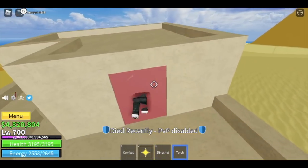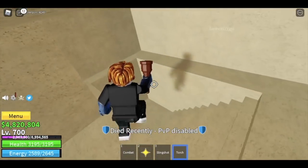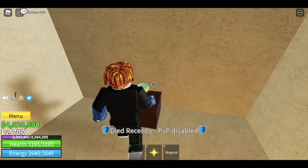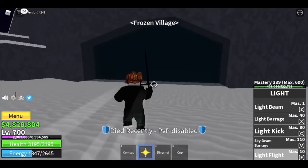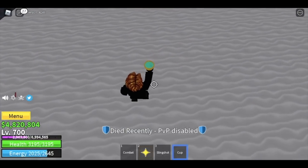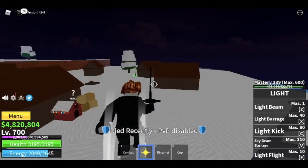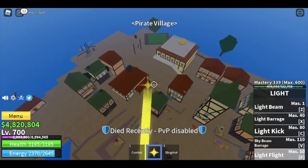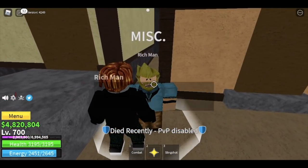Go to the desert island, locate the red door, use your torch to burn the door, and you will get the cap. Then go to the frozen village, put some water in it, go up, and talk to the sick man. He will thank you and ask you to go to his son in the pirate village.